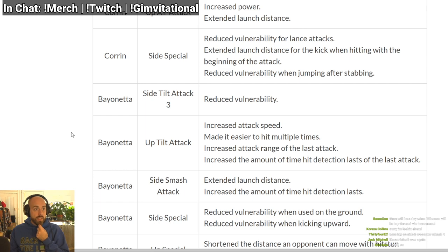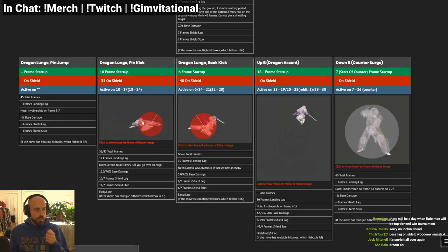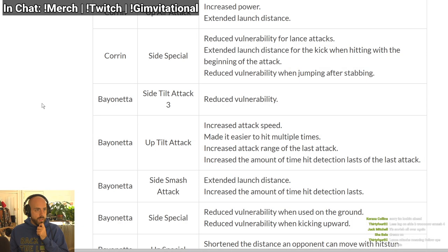Extended launch distance for kicking — her kick version kills earlier. Reduced vulnerability when jumping after stabbing — so if you stab then jump, you have less lag. That's very good.